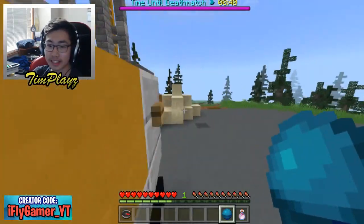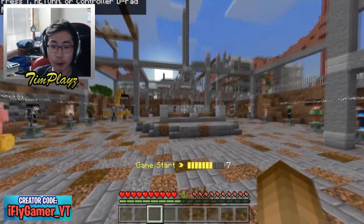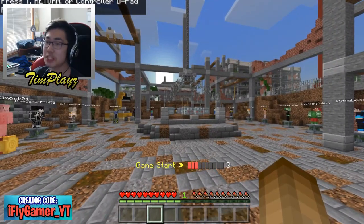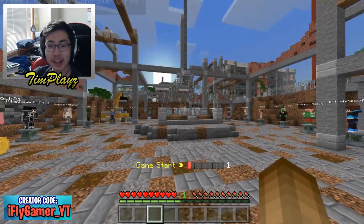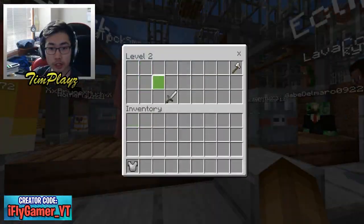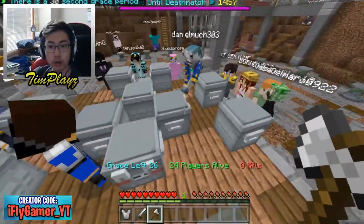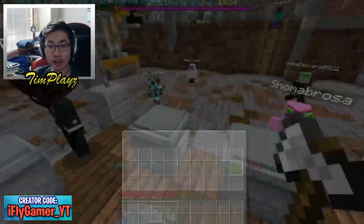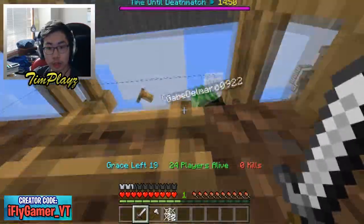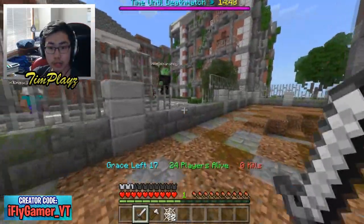All right guys, third and final game. We're back on the same map as our first game but I will win this time. I won't lose like I did the first two games. I missed my sprint jump. We got some good gear though. Diamond helmet — no, I missed it. Let's just get out of here and find some better loot while we can.